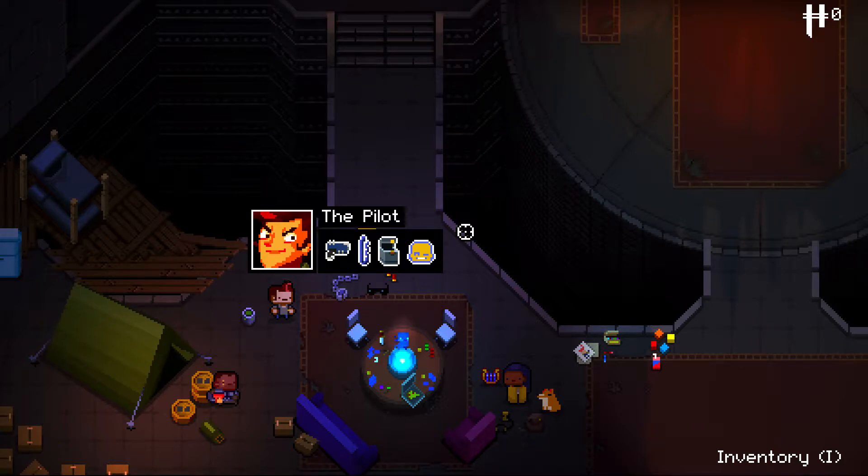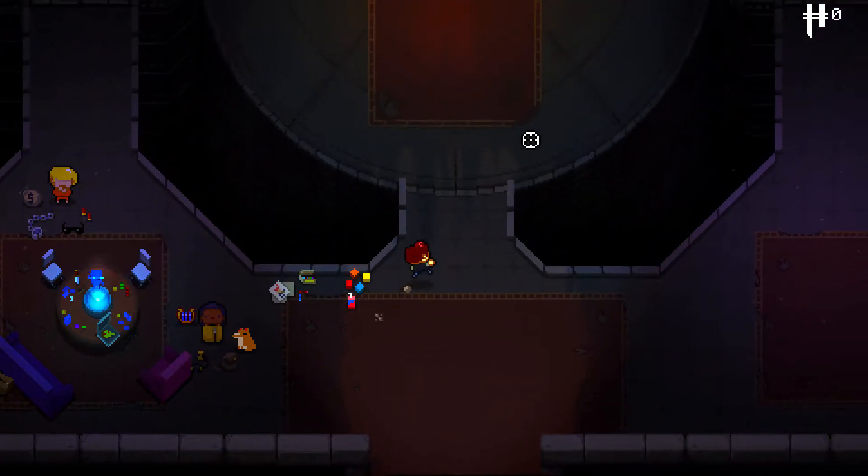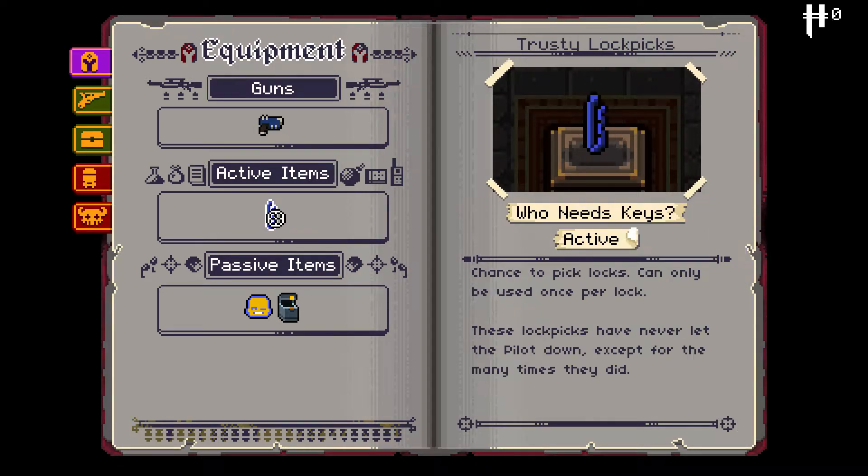The other reason, as I keep telling you, is that I still need to master the button for the blank and the map. But today in the single run, I'm going to show you my favorite Gunjuneer ever, which is the Pilot. The reason why I think this guy is so outstanding is mainly because of his skill and his ability. He has an active item called Trusty Lockpicks — who needs keys? Chance to pick locks, can only be used once per lock. These lockpicks have never let the Pilot down, except for the many times they did.